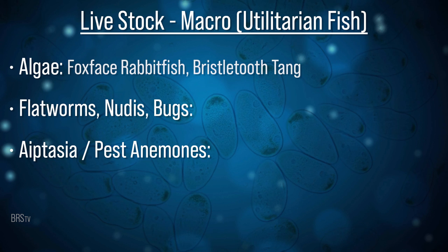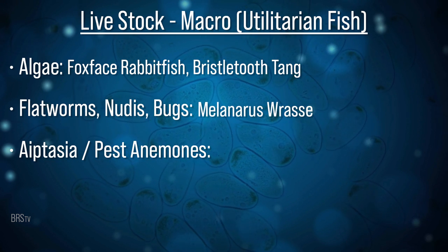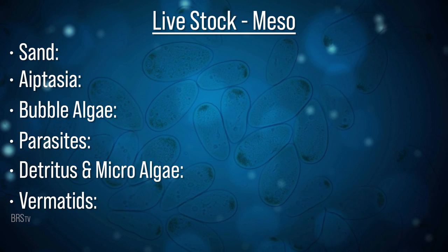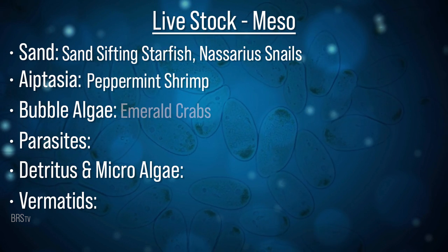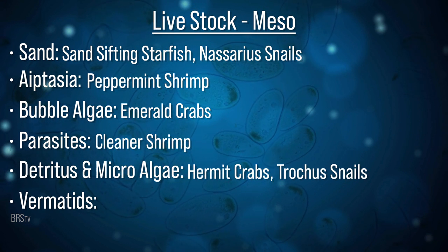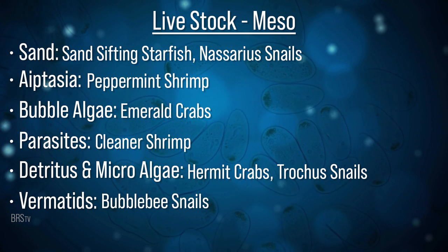With all the tanks, our macro predators or utilitarian fish will be: one foxface rabbitfish and a bristletooth tang for algae, a melanaris wrasse for flatworms, nudibranches, and predator bugs, and a filefish for aiptasia or pest anemones. Meso predators include sand-sifting starfish, nassarius snails for sand, peppermint shrimp for aiptasia, emerald crabs for bubble algae, cleaner shrimp for parasites, hermits and trochus snails for detritus and microalgae, and bumblebee snails for a shot in the dark at vermetids.